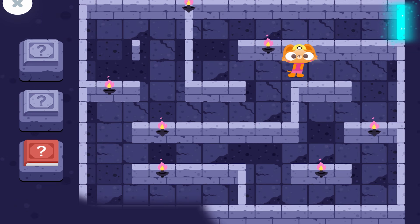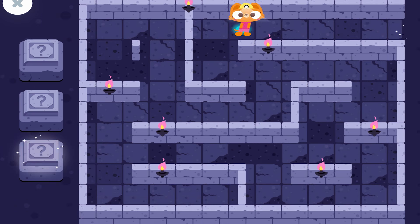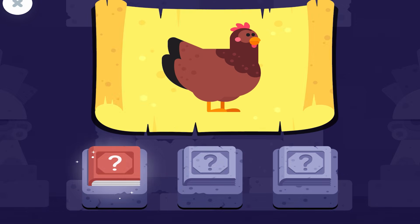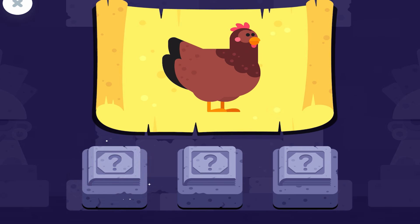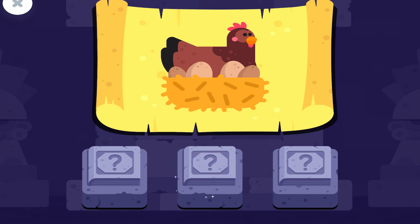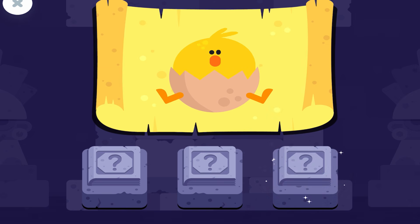You unlocked the door. A mother chicken is called a hen. A hen sits on her eggs to keep them warm. When the baby chickens hatch, they're called hatchlings.